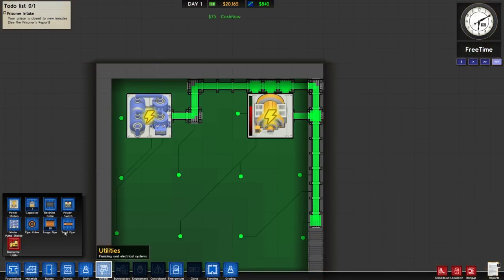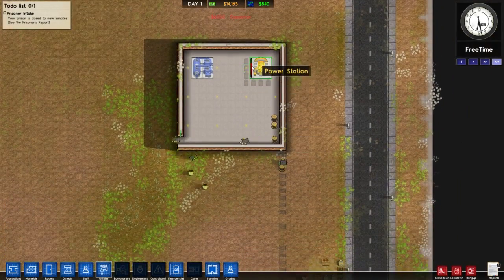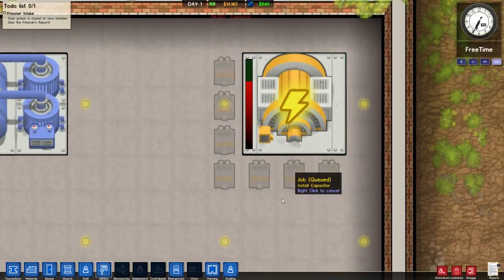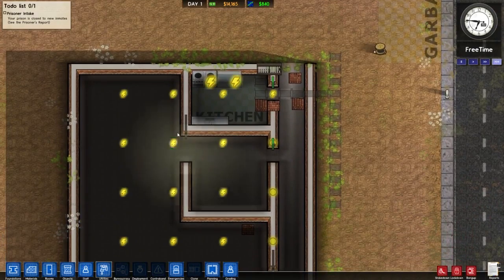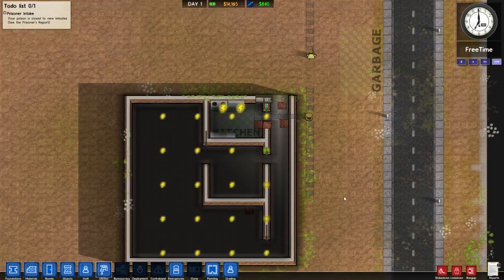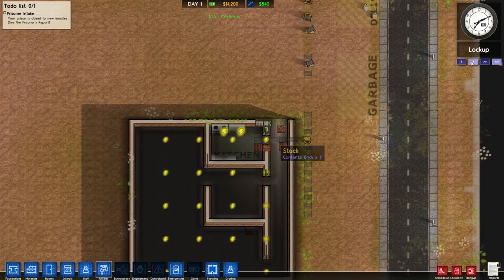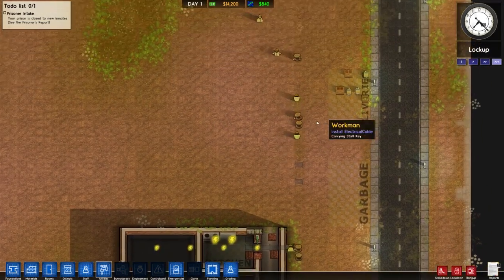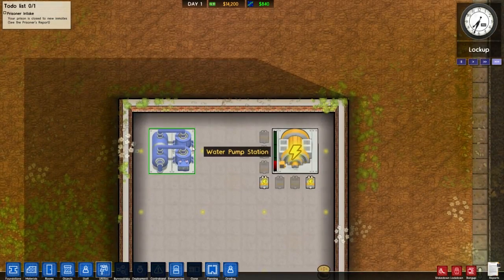We need a couple capacitors on here, which will really help. See right there — that's the power level. As these capacitors go in they'll actually lower that for us, so that's awesome. I don't know how much we're actually going to get done this episode — this one might just be construction, kind of building stuff.